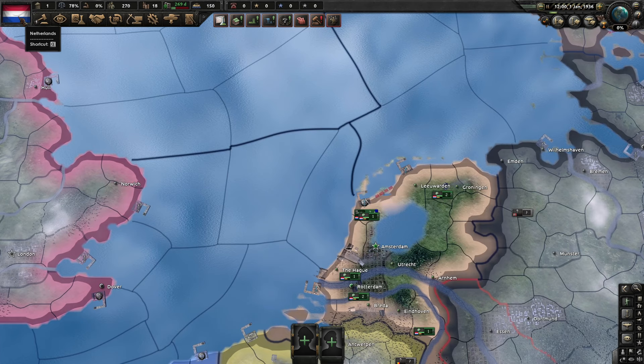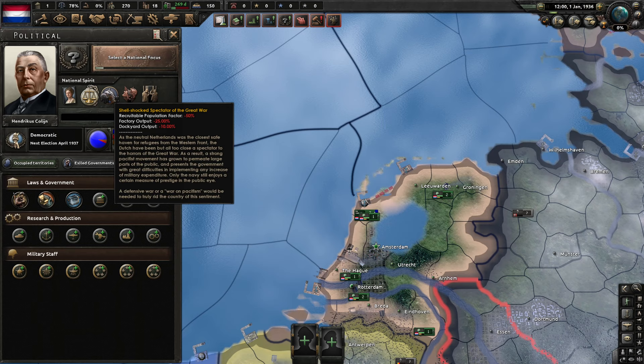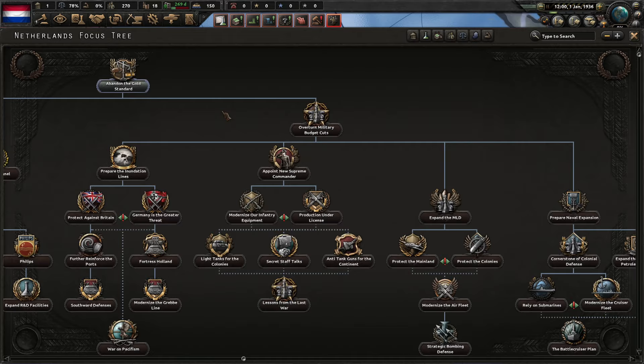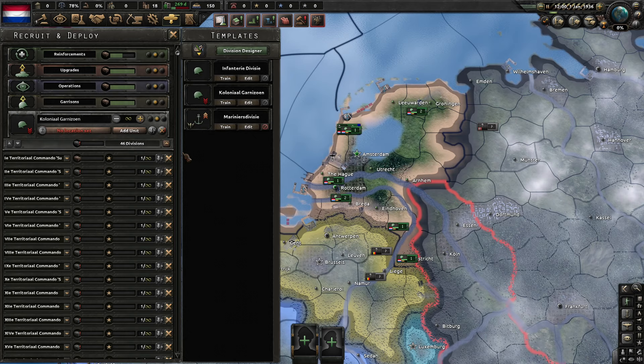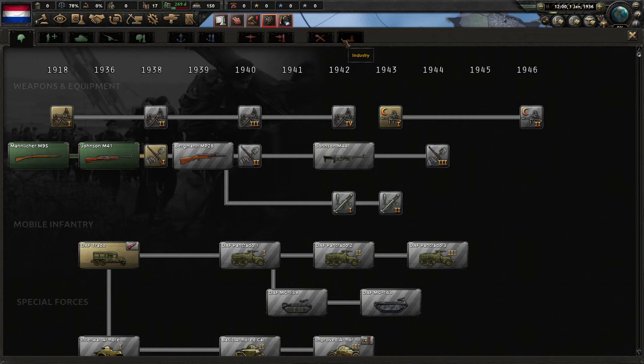As the Netherlands, we start with a lot of very negative modifiers — one good modifier and five bad ones. We have a horrible leader, we are neutral, shell-shocked spectators of the Great War, we have the Krisisjaren (the years of crisis), and a weak government. So we're terrible, but we can remedy that. Let's start by forming a new government and work on getting some troops in the field. We start with just eight units and want a total of two full armies for now — that's 46 units we need to train.